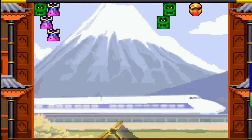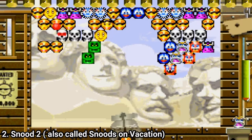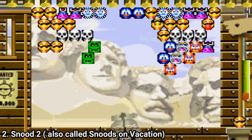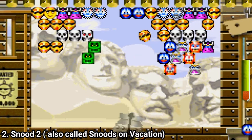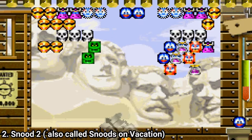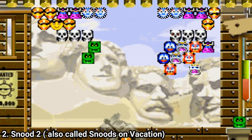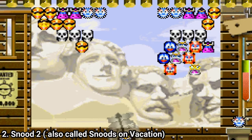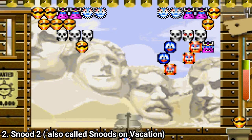Snood Grab means that you have to grab a snood and put it back. In Stacks, you have to stack snoods. And the same goes with all of the minigames. Overall, the game is much more varied than the first one, and it has more puzzles and more content. So if you want to choose between Snood 1 and Snood 2, definitely choose Snood 2 — it has more content.